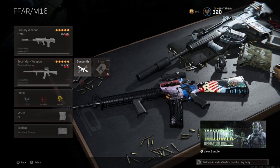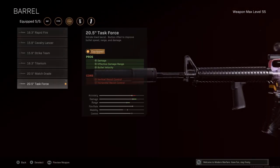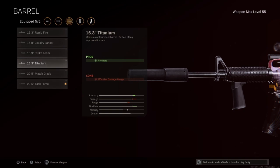Now for the M16 — this shreds. Agency Suppressor always. For the barrel I put the Task Force. If you look at some pros, a lot of them posted about the M16 back in November-December running the Titanium — but there was a bug that made the Titanium do more damage, and that's been fixed. The fire rate is nice, it shoots three-round burst so you get three bullets at once. If you're on someone's head and pull the trigger they're basically getting hit three shots immediately. Aim for the chest and you'll get all three in the body, chest, neck, or head.